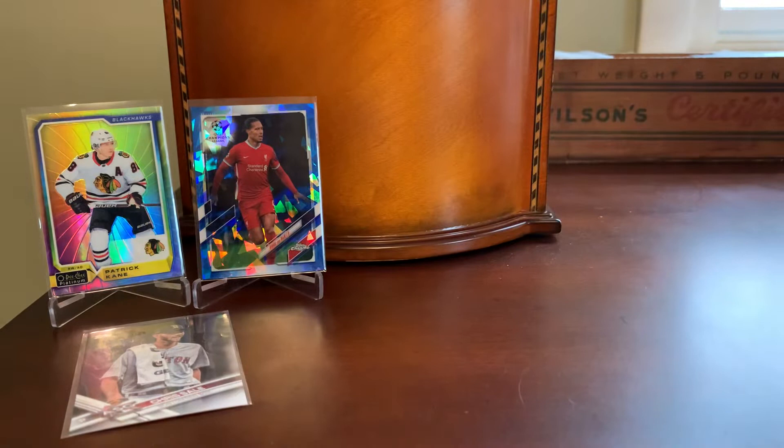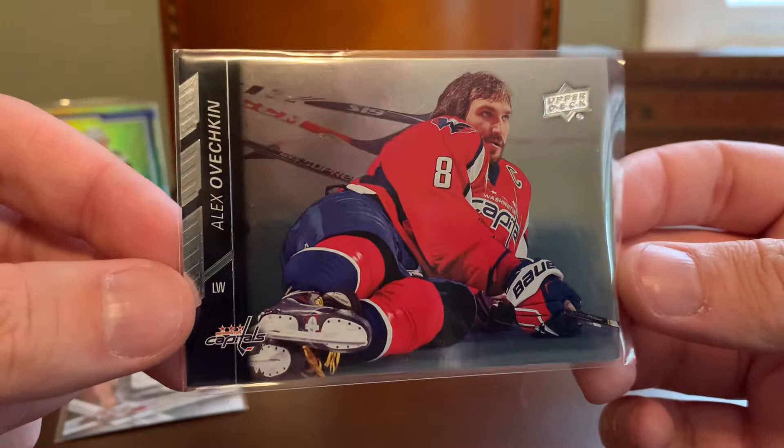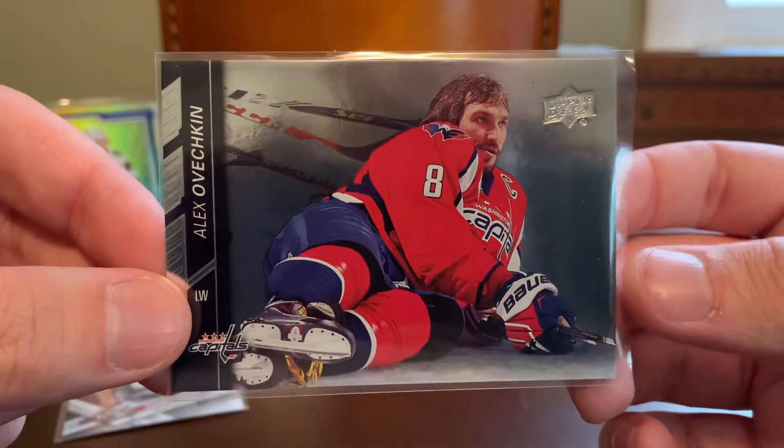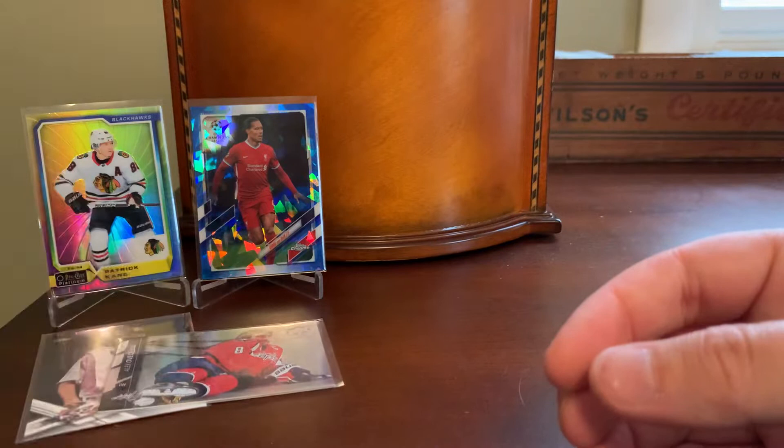Next up we got an Ovechkin — the silver foil parallel of his base card from 2015. A weird image of him laying around, I think during All-Star Game festivities, but a cool card because it is Connor McDavid's rookie year. It's from that same set where the McDavid Young Guns is present, and one of those silver parallels from ComSea. Just a cheap and cool Ovee addition there.